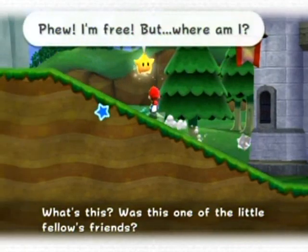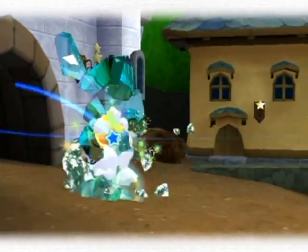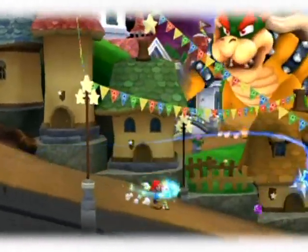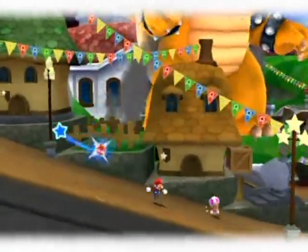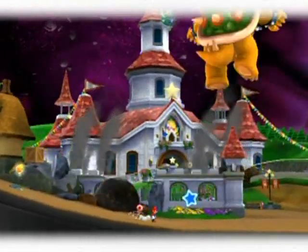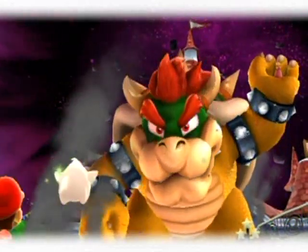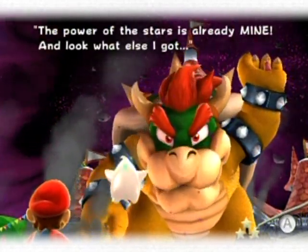What happened - why were you trapped inside that crystal-y thingy? Okay, something bad is definitely going on here - oh, it's Bowser, who would have guessed, and he's rampaging all over the place. This is probably one of the silliest intros in Mario game history. They don't even hide it - they're not even saying they're going to make a new story, they're just making it as ridiculous as possible and saying this is how Bowser captured Peach.